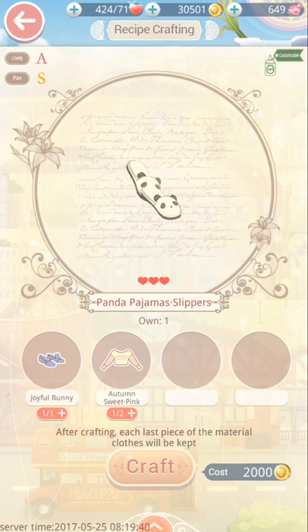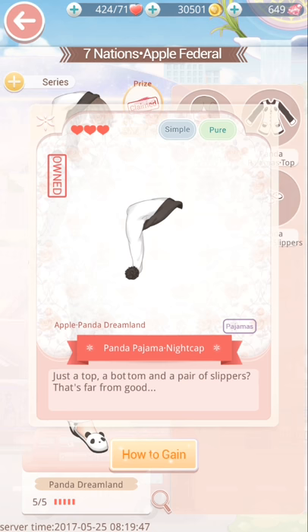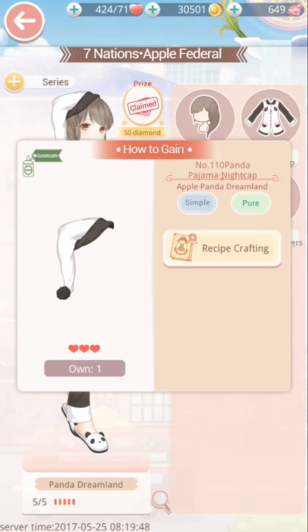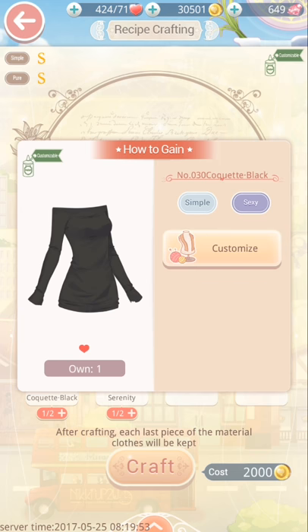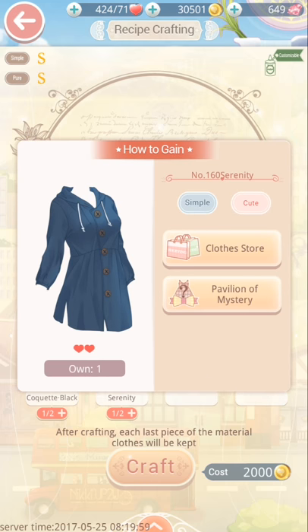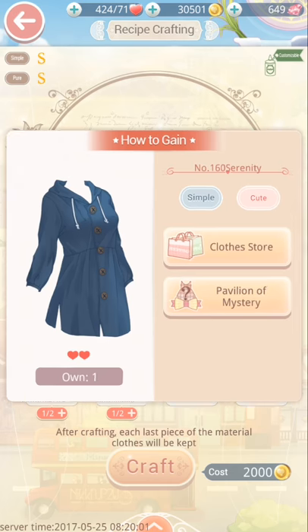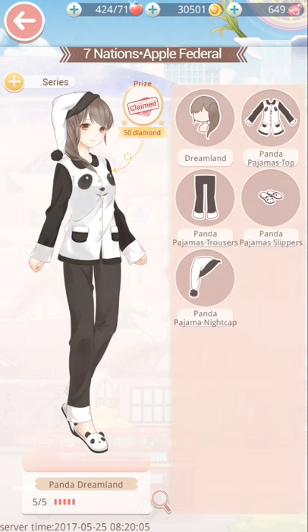Lastly, the nightcap is also recipe crafting. You've got the croquette black, which you have to get the croquette white and customize it, and the serenity which you can buy from the clothes store. Then you simply craft it — it's really that easy.